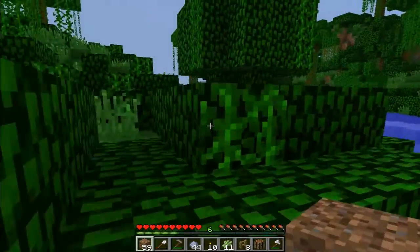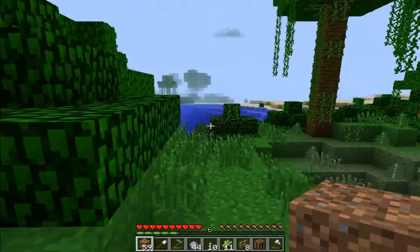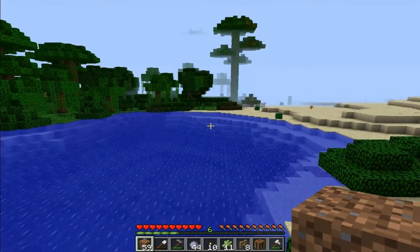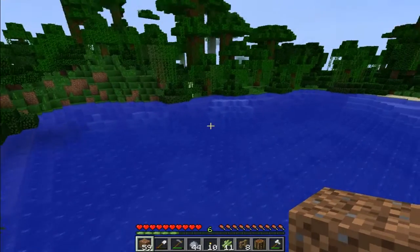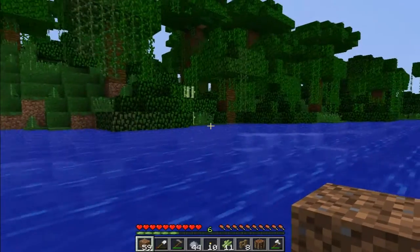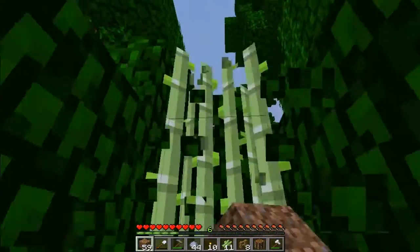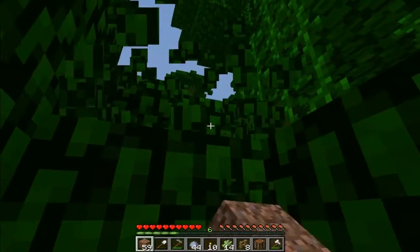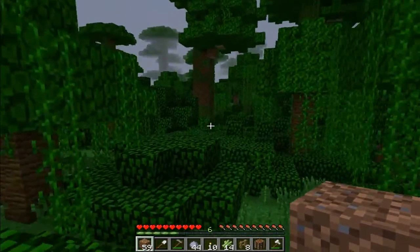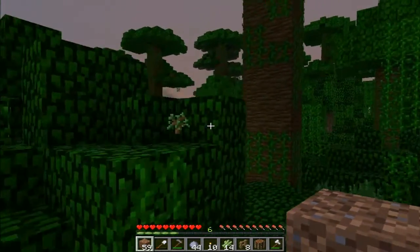I'm pretty sure they're fine in the jungles. There's a jungle right beside a desert — how cool. More reeds. This is the coolest little water area — just a little pond river thing. We're lost in the jungle because I didn't pay attention to where I was going. So we need to find our way home — it's a big problem. Do we have anything valuable on us?